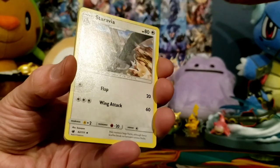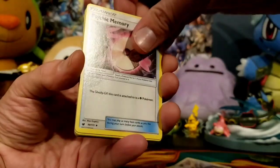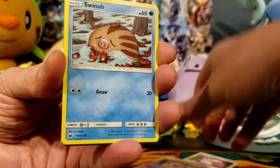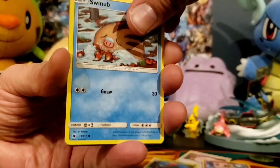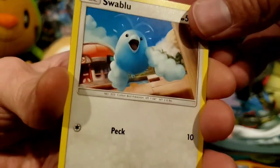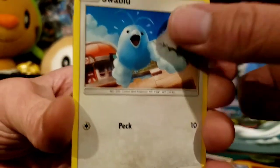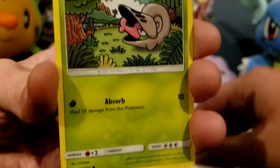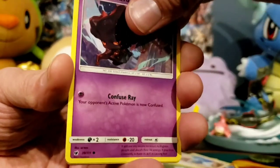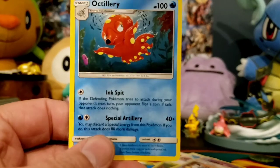Lightning Energy. Staravia. Psychic Memory. Axew. Jigglypuff. Swinub — I'm freezing to death; can Swinub freeze to death? Swablu — love that artwork. I love Mitsuhiro Arita; I don't know if I'm pronouncing that right. But like many people, he is one of my favorite artists. Uyama is also one of my favorite artists — I collect his artwork on cards. Mistreavus. Reverse Holo Countercatcher. And non-holographic Octillery.